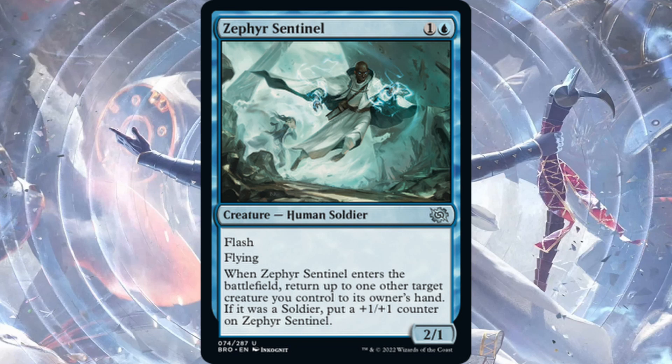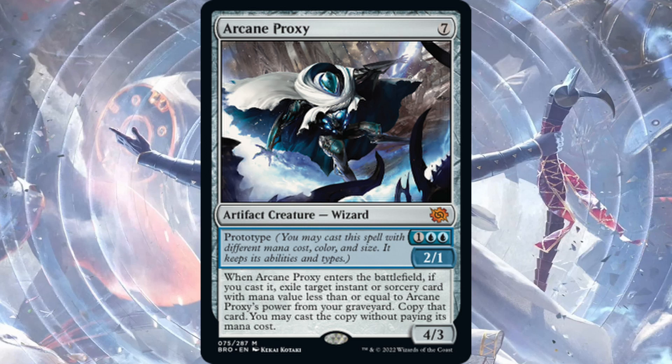Arcane Proxy — seven generic mana, or with the Prototype mechanic pay two blue one generic, keeping all the same text but becoming blue and a 2/1. When Arcane Proxy enters the battlefield, if you cast it, exile target instant or sorcery card from your graveyard with mana value less than or equal to its power, copy it, and you may cast the copy without paying its mana cost. At three mana you copy any two-or-less mana instant or sorcery, at full seven it's power four. This card is excellent — a mythic rare I'm excited to craft. Having another Fading Hope or any two-mana blue or red removal spell from your graveyard — Arcane Proxy looks sweet.